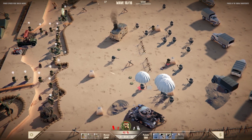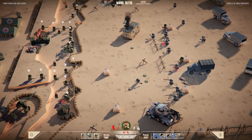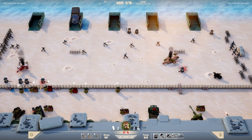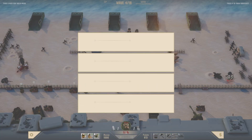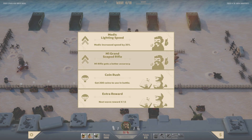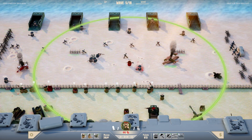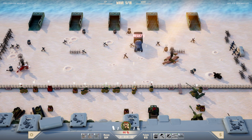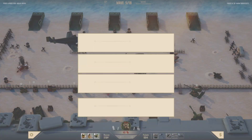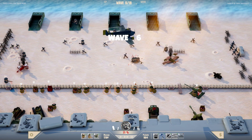Aside from the units, there are also powers that consume a secondary currency ranging from a simple barbed wire barricade to an airstrike or patrolling tank. These abilities can completely change the tide of the battle, so be sure to use them when you get the chance. One thing I liked a lot was the ability to use the commander — he serves as your main health pool, so if he dies, you lose. Fortunately, you're able to swap to him, launching rockets or sniper shots to have a more direct effect on the battles. There are also two types of progression: inside the battles and outside.